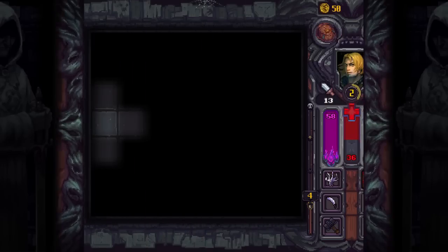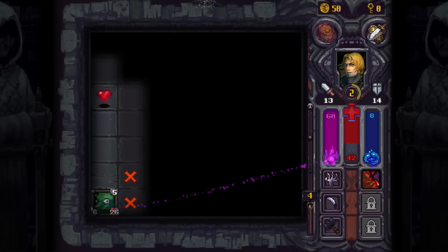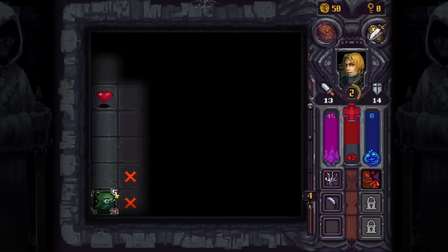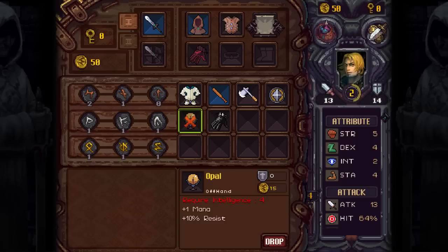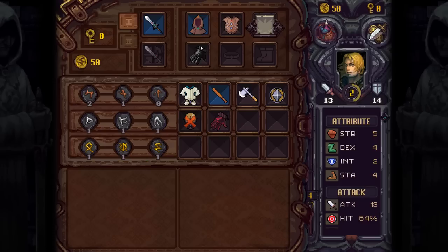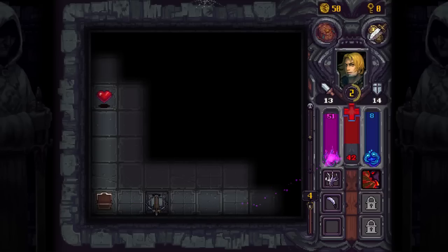Let's go down a floor. We do heal a little bit between descents — so that's actually really good. Let's stun this guy and beat the tar out of him. We get leather gloves and an opal. Opal is intelligence based. Better than what I've got on. So if I can find a shop at this point, it might be worth selling, because I am getting my ass handed to me by pretty much everything.